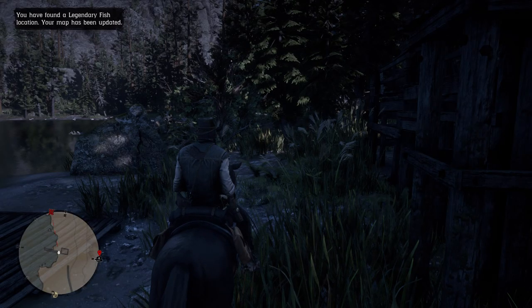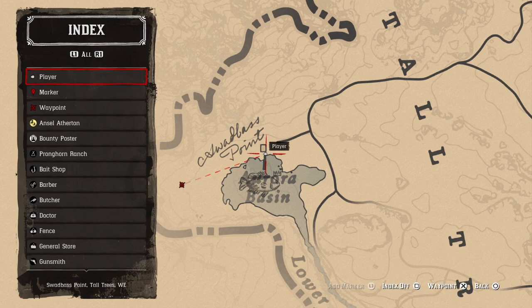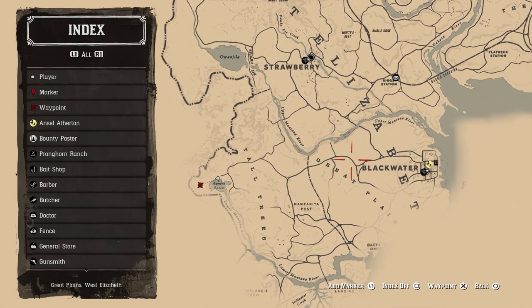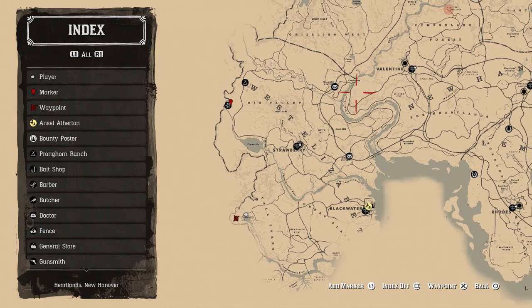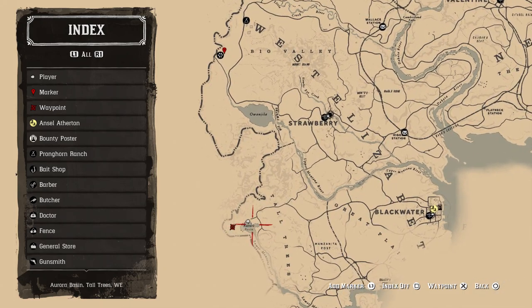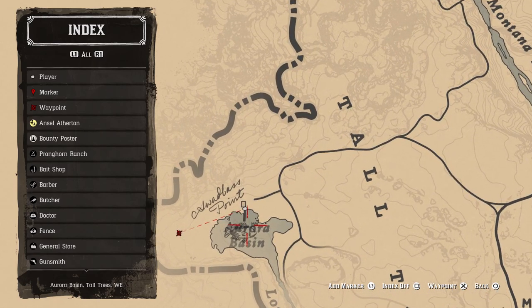Your legendary rock bass is going to be located in a place called Aurora Basin. This place is actually in Tall Trees, and it's going to become accessible to you guys after you complete Chapter 6 and unlock the epilogue with John Marston. You're going to want to make sure you receive the mission where John wants to go to the bank to pick up the loan to buy a cabin. Once you're able to leave Pronghorn Ranch, head to this exact location.